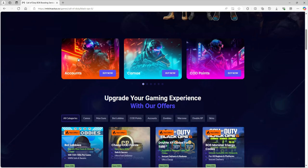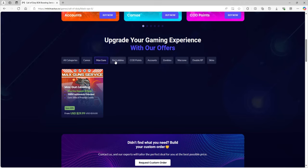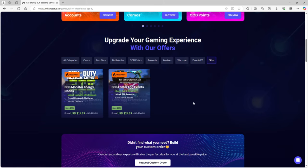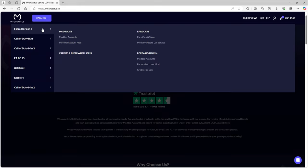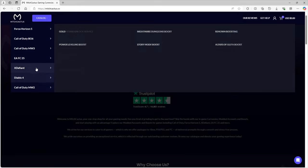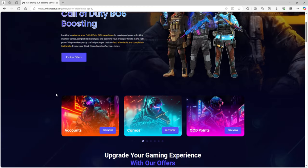Before we get into the glitch, I just want to quickly mention that you can head over to mitchcactus.com, the number one supplier of in-game boosts and services. Mitch Cactus now offers Black Ops 6 services including bot lobbies, instant camo unlocks, weapon leveling, cheaper COD points, and even double XP tokens. Mitch Cactus is a highly reputable company with over 14,000 Trustpilot reviews and a Discord community of nearly 40,000 people, where you can speak to other customers who have benefited from their Call of Duty and other game services. Be sure to head over to mitchcactus.com to save time on your grind.